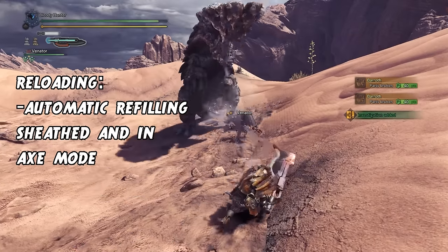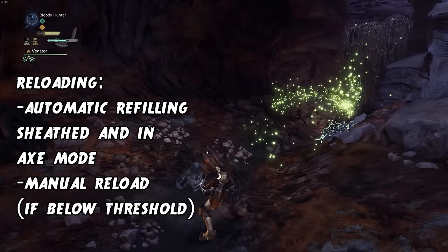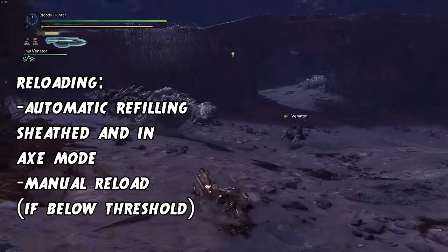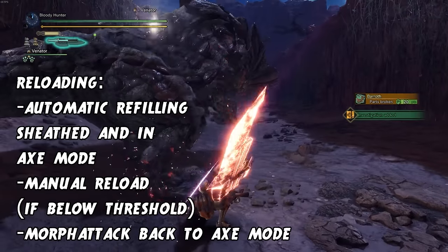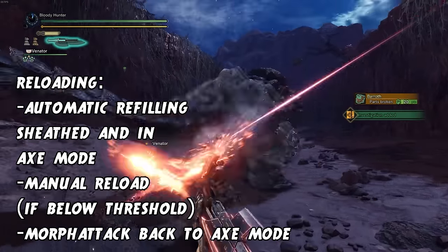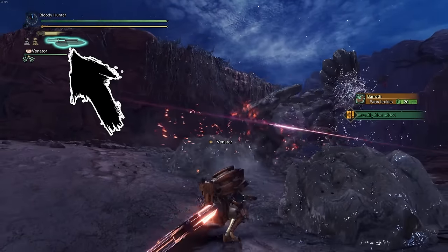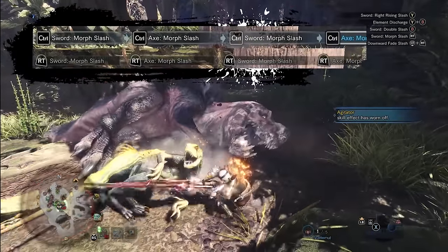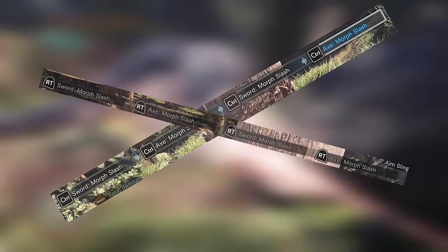So you just discovered sword mode and now it's empty — what do you do? The gauge refills automatically over time but it takes seemingly forever. You can manually reload a big chunk of the gauge as long as it is underneath the morphing threshold, but this is not really optimal and should never be done mid fight. To better sustain sword mode you need to switch back to axe mode every now and then, because performing a morphing slash back to axe mode will reload a small amount of your switch gauge. You can also chain morphing slashes into each other to build switch gauge.